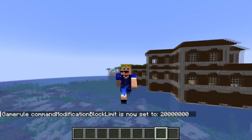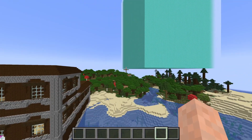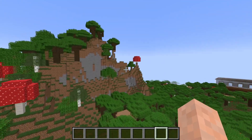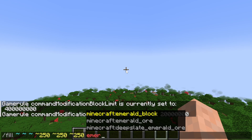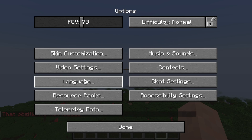Now all we need to do is test it out to see if it has worked. We'll go over here and try to use the fill command. We'll stand on this tree and fill an area from where we are right now over to, let's say, 250 250 250, and we'll fill it with emerald blocks. Let's make it hollow — and then press enter.